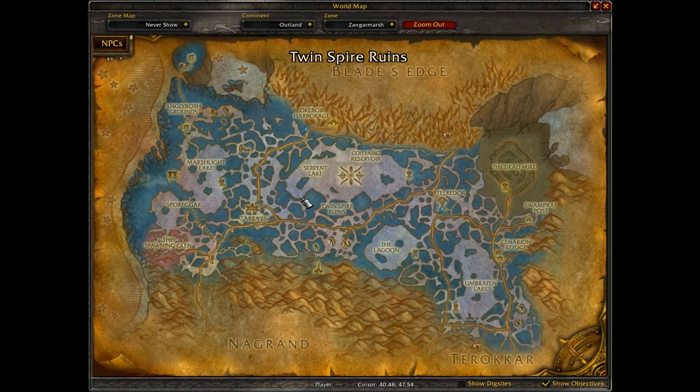Next category is Zangarmarsh. Most of these you're going to get from an Innkeeper, Supply Vendor, General or Trade Goods, or a Food and Drink Vendor. Fell Tale Delight — Horde get it from the Swamp Rat Post, Alliance from Orobor Harborage. You need to be at least Neutral with the Kurenai — you start Unfriendly but questing in Zangarmarsh gets you there very quickly. Blackened Trout: Alliance from Orobor Harborage, Horde from Zabrajin.